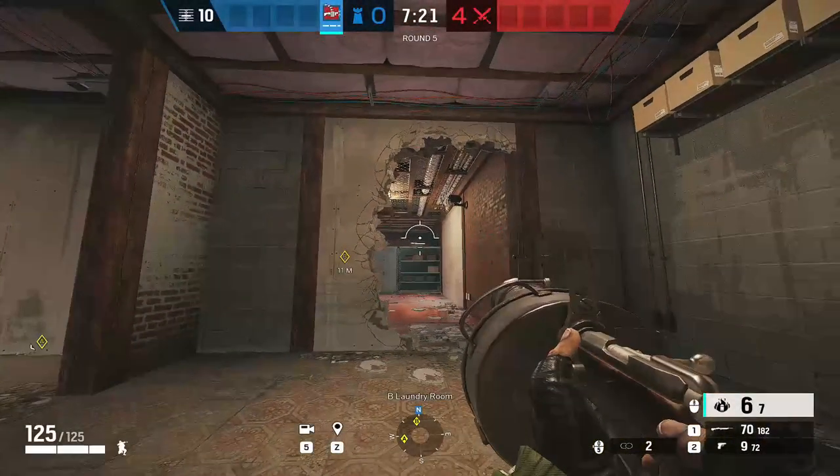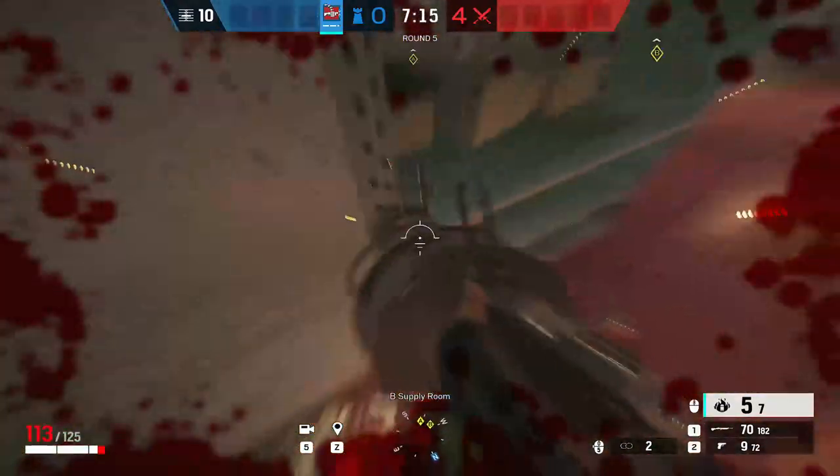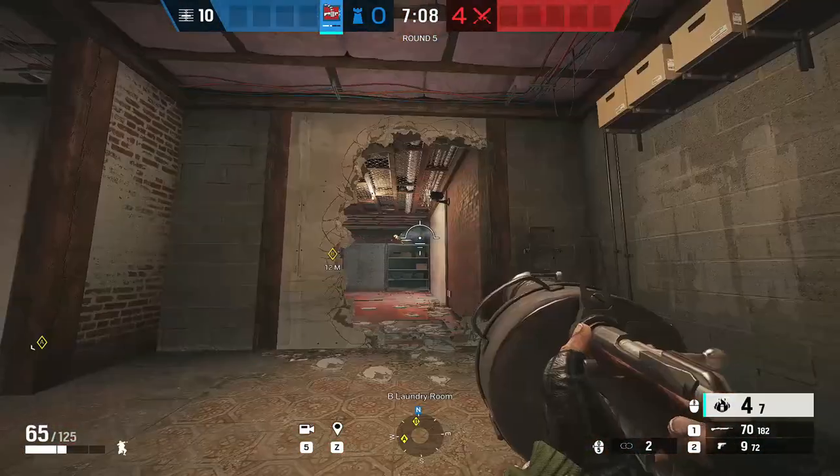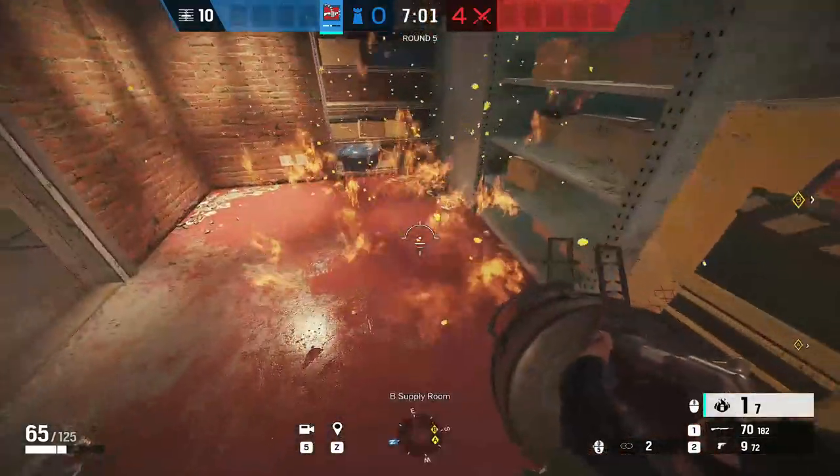For the Box door basement to deny plant, you can either do it from the laundry rotation to deny all the area behind the shelf or box. If you want to deny plant on the door — because that's also a good plant spot — you can do it from closet by bouncing it off the wall.